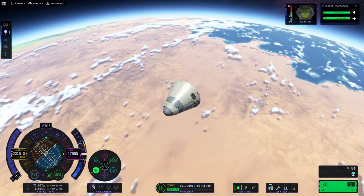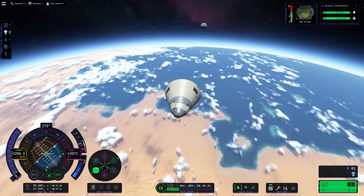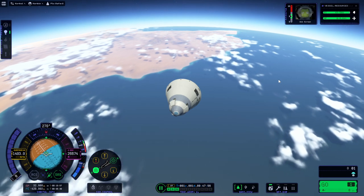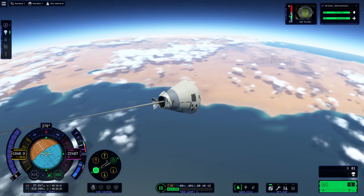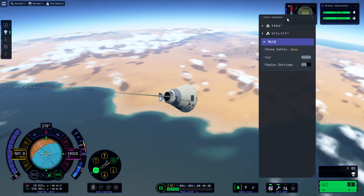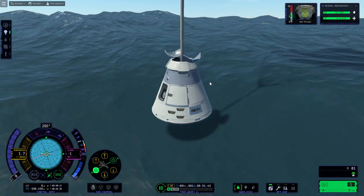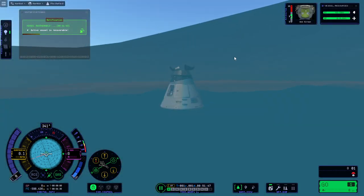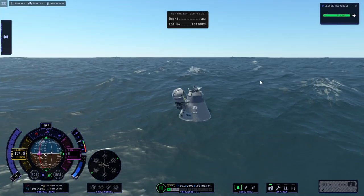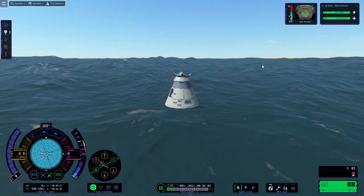We're obviously not simulating Minmus science spam here. I don't know if they'll do anything to stop that. Here we come. Parachute deploys a little bit early — I need to tweak that. The splash sound occurred a little bit early. Would Bob be able to EVA over the water? Probably — they can still EVA on Kerbin after all. The buoyancy sometimes seems like it's floating above the water — but that's not a priority for fixes.